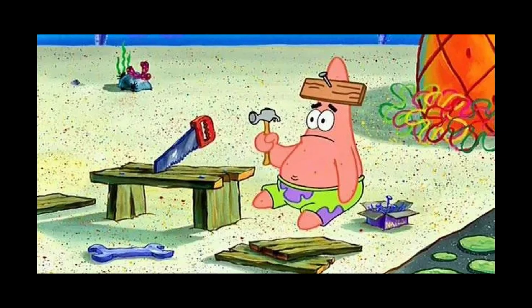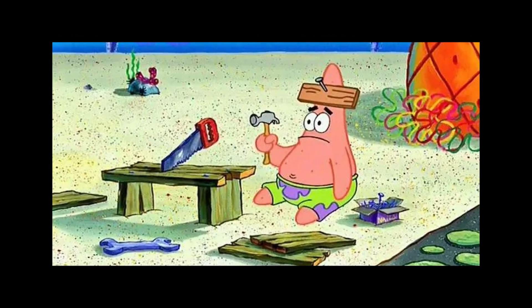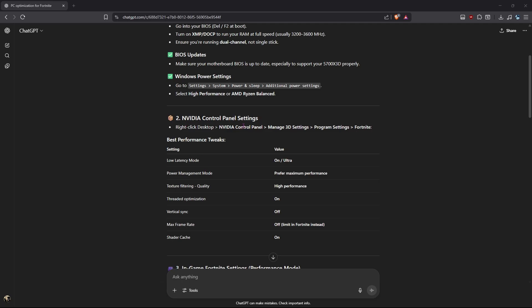Editor's note: I found out I already had XMP enabled, which makes your RAM faster, so you can ignore the first BIOS step. We're going to go ahead and change our power plan. Go to power options and change it to High Performance.